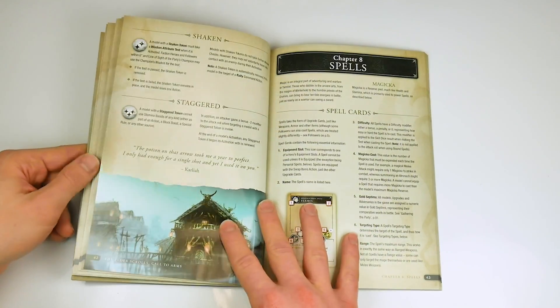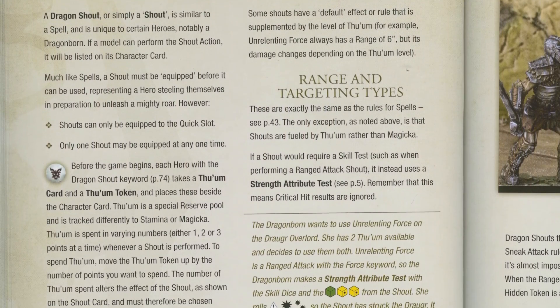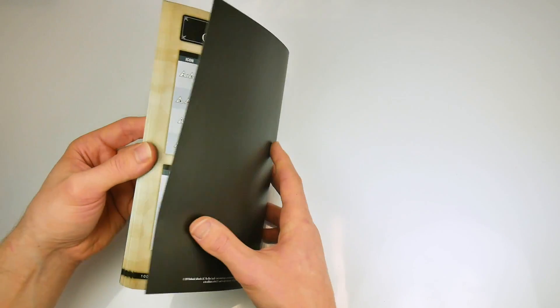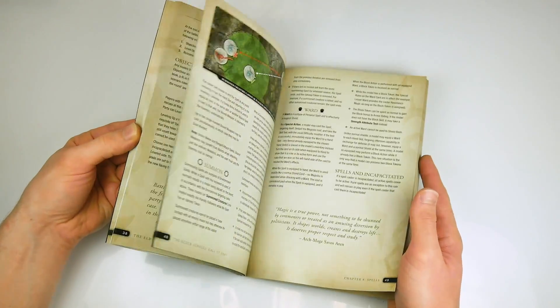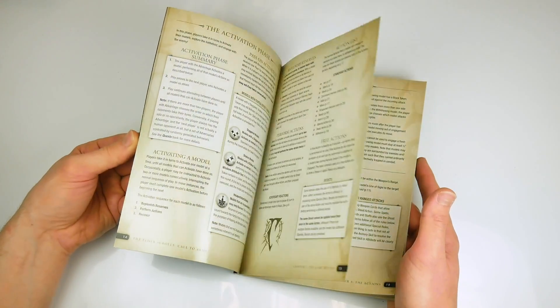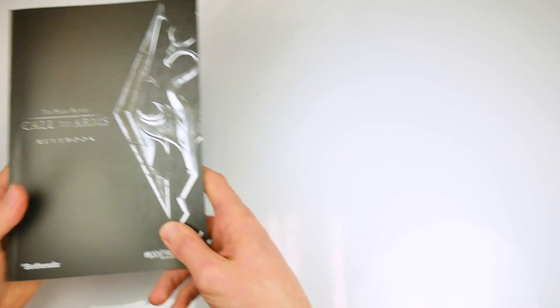The rest of the rulebook covers special abilities, magic items and spells, and has useful quick reference charts at the end. The rules are clearly written and the rulebook is well laid out, making it easy to find the sections you need. However, there is a lot to remember in every round, with special abilities, magical items, recovered stamina and magic points, as well as keeping track of who has activated. It may take a few games before players master the intricacies of the Call to Arms system.